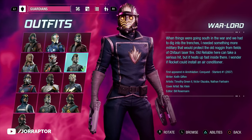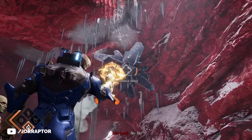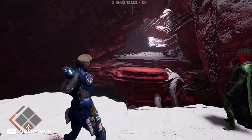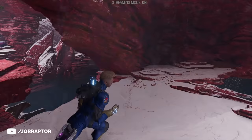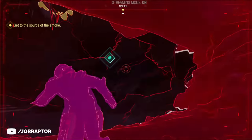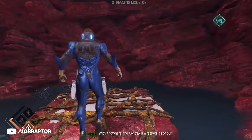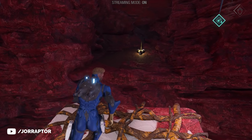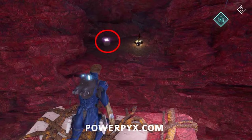You can already get the Warlord armor at the start if you link your Square Enix account to the game. Otherwise, you find it in chapter 13 after getting the fire elemental shots. Make your way across and into the cave right before you see the Wendigo enemies. Go back in the cave, shoot the crystals to create a platform that Groot can lift, and you should find the outfit chest there if you don't have the Warlord outfit yet.